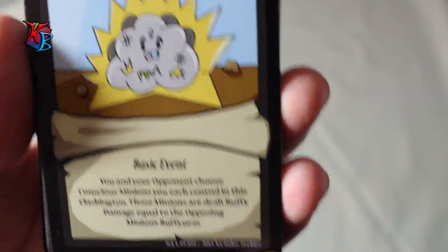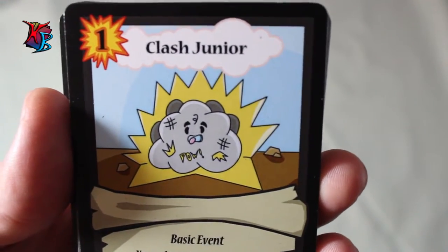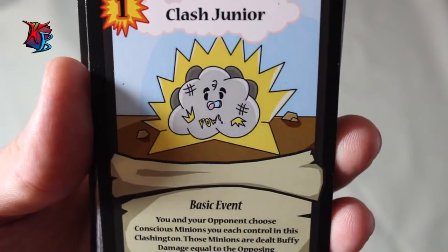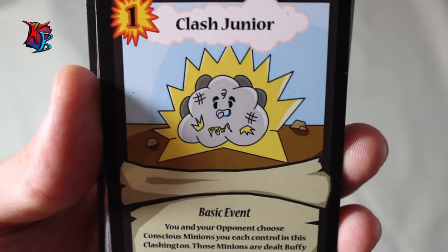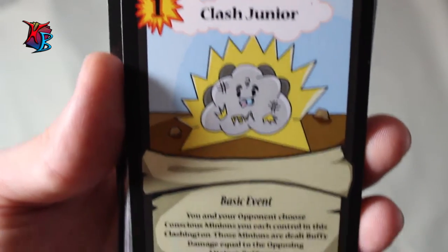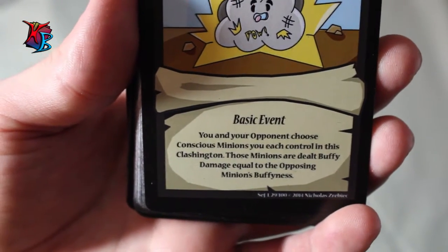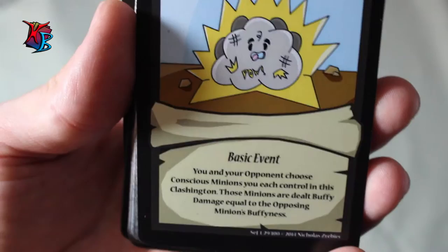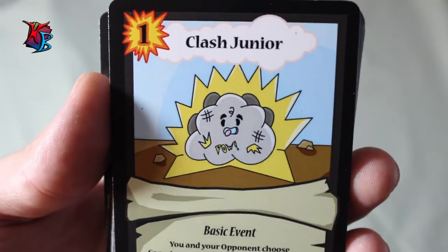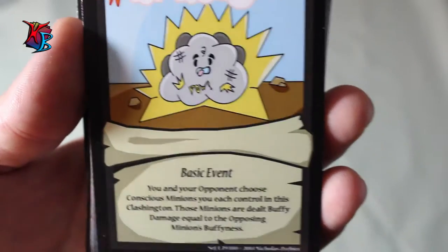Clash Jr. is one of those cards that makes minions unconscious, but unlike the Farmers or Gobs, it works well specifically if you have high buffiness minions. It is a 1 action cost basic event, and the effect is: you and your opponent each choose a conscious minion you control in this Clashington, and those minions are dealt buffy damage equal to the opposing minion's buffiness. If you have bigger minions in your Clashington, this will basically guarantee a knockout on your opponent's side.